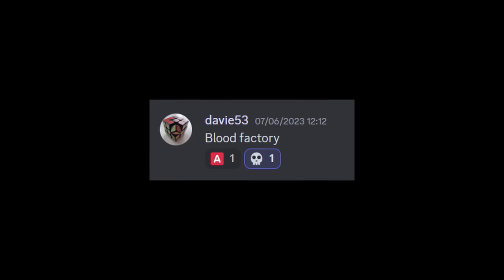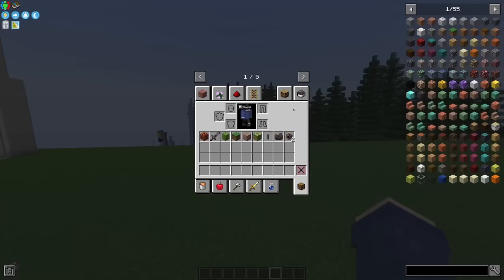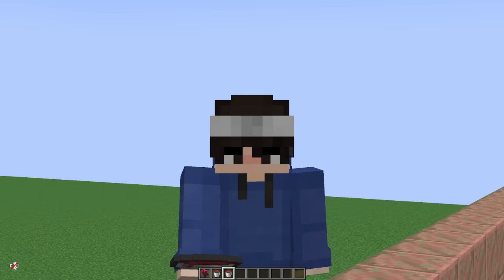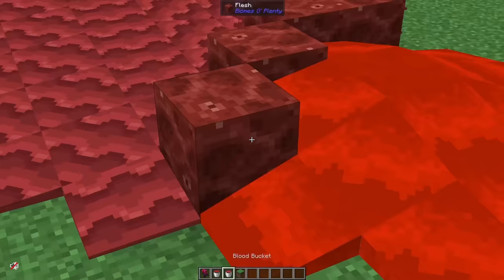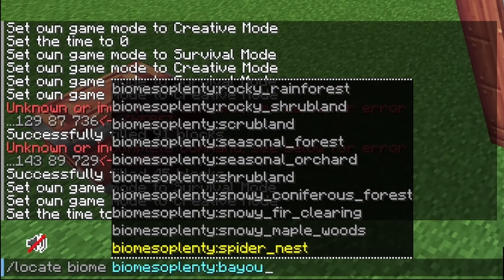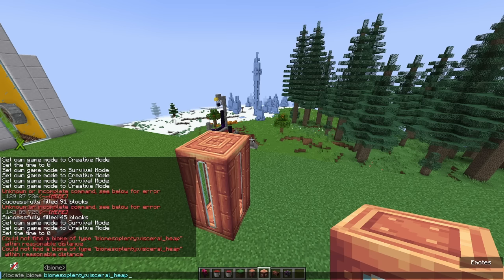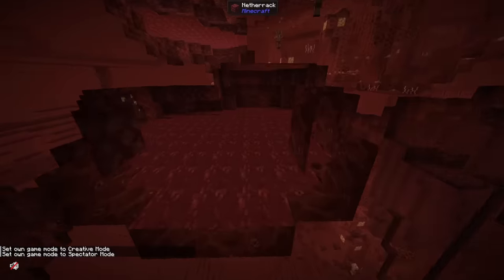Blood factory — what? How do I make a blood factory? 'Blood tea bucket' — okay, viewer discretion is advised. Trigger warning: Minecraft pixel blood. Why are the two different categories? They make a flesh block. Scrubland, shrubland, tropics... 'visceral heap' — what the hell is a visceral heap? My mini Nether portal has been constructed. Off we go.